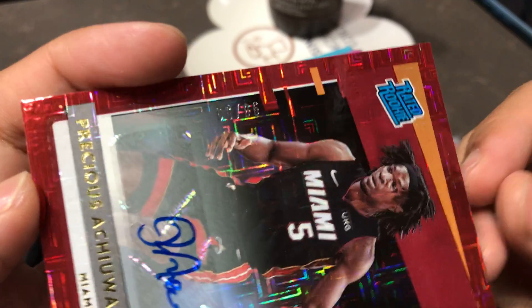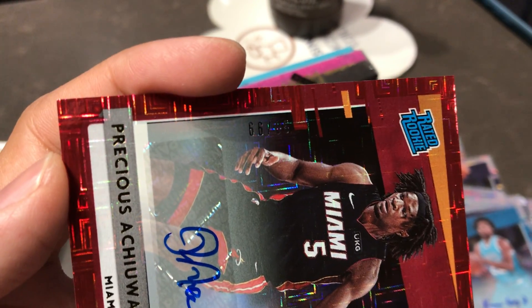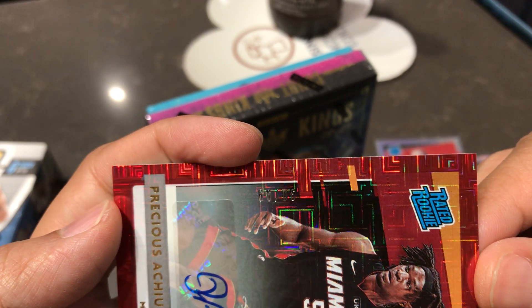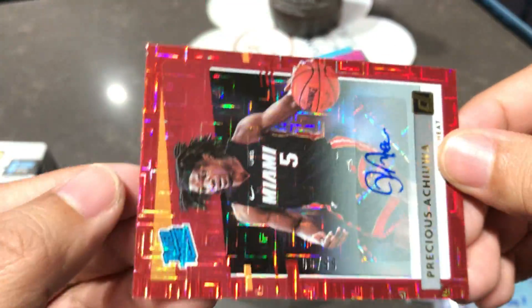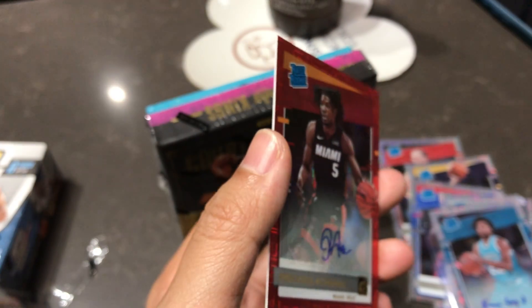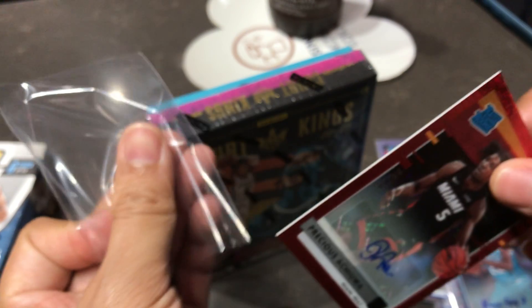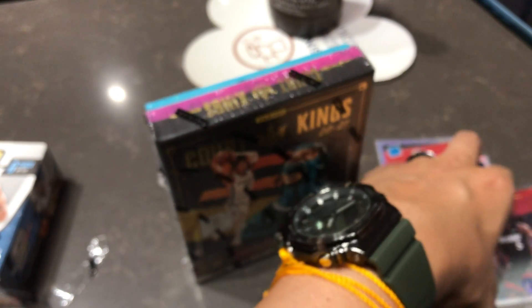I can't see it clearly. I think it says 66 — oh, it's upside down. 90 out of 99. That's not bad. So we got two autographs, five rookie mojos. And then the three parallels are next.